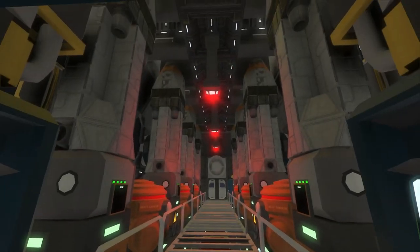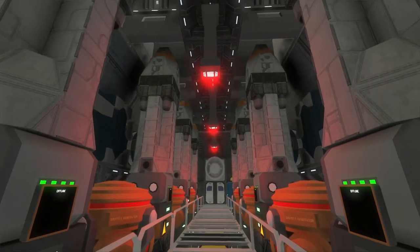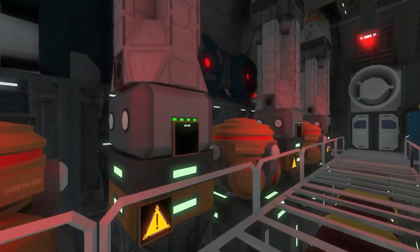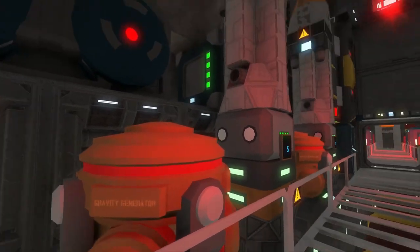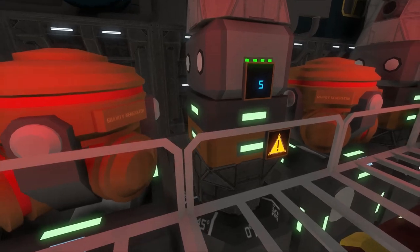This surprised me a bit when I first wandered through - I couldn't actually work out what it was. It's a missile bay, so it launches like nukes or something. I think they're meant to imitate nukes or just general missiles. I actually didn't know these were on board the ships - it's amazing to see these in here and we'll test them out a bit later. There's a gravity generator there, because obviously they use the mass block beneath the side of them to keep themselves up.